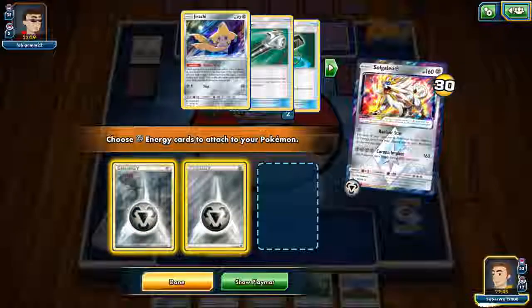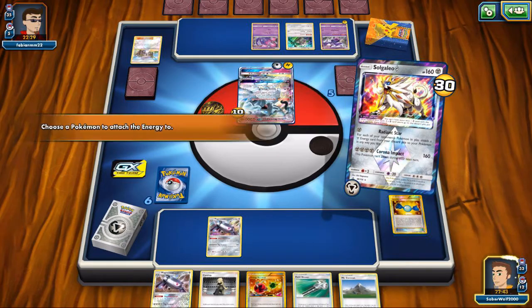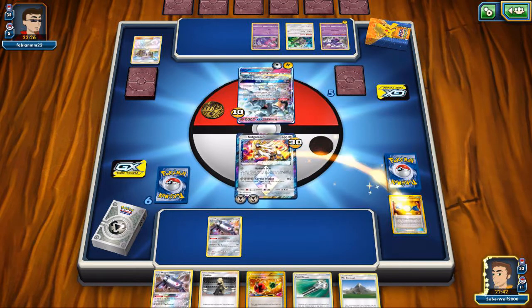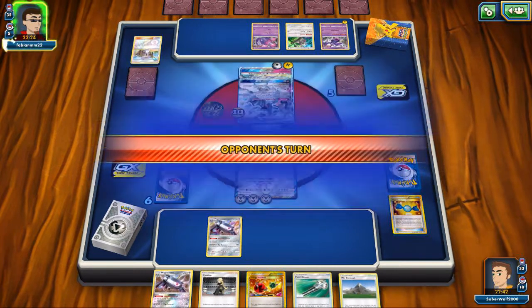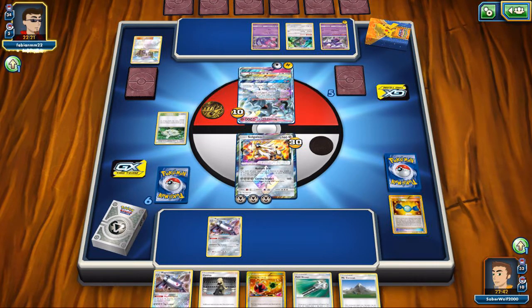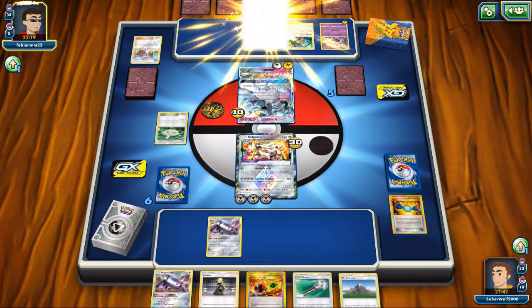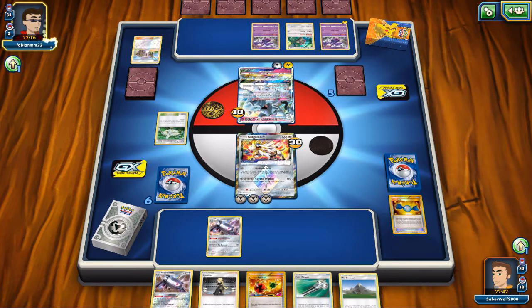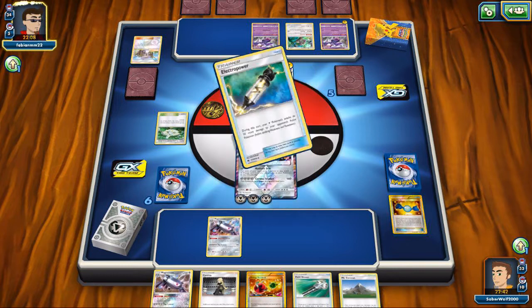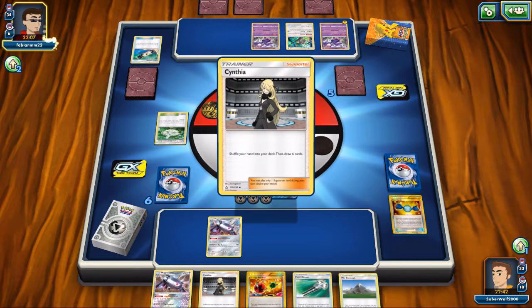Let me attach a few energies and put all of them on Solgaleo. Next turn, if I survive — which I should, unless my opponent brings up Tapu Koko — we'll be able to take care of the Ninetales. It's going to be an easy 2 prizes using a 1-prize Pokemon. The softening does worry me though, because now Solgaleo only has 130 HP, and with Tapu Koko, my opponent can easily take it out.